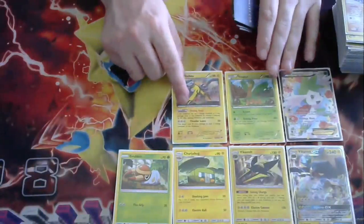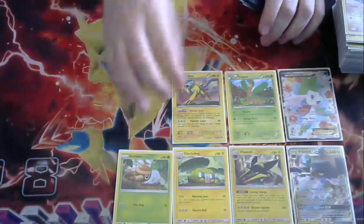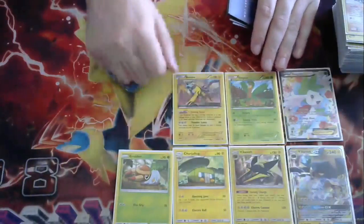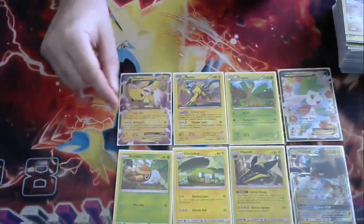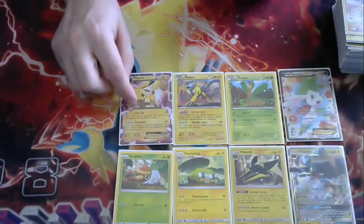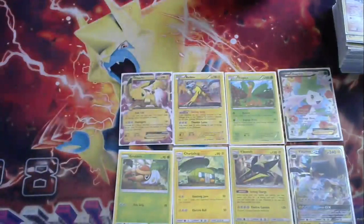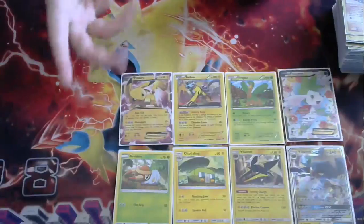We're going to play Raikou EX — being able to charge this guy up and put as many Lightning Energies on there as you can. This is what you're probably going to manually attach to. Just sit him on your bench, manually attach, and the rest of this stuff is going to be Strong Charged too. We're also going to play Pikachu EX. You're not going to get a whole lot of use out of this because you're only accelerating one Lightning per turn, but it is one of those ones where you can put it on the bench, attach, and kind of wait for it.